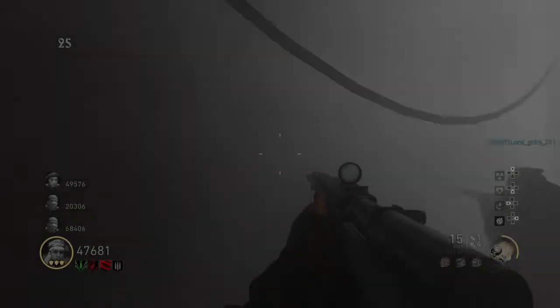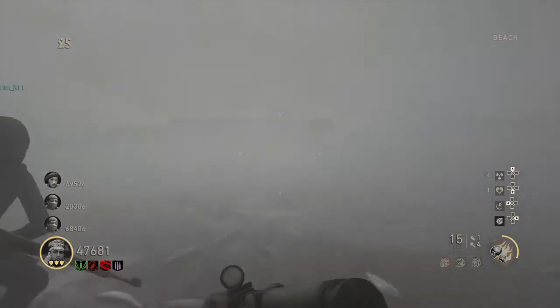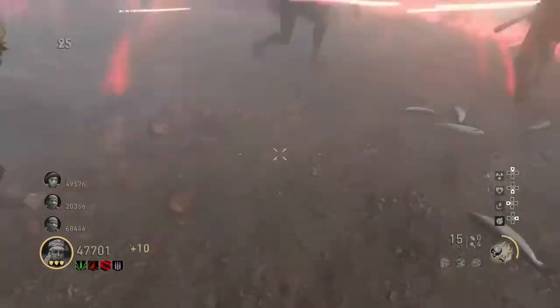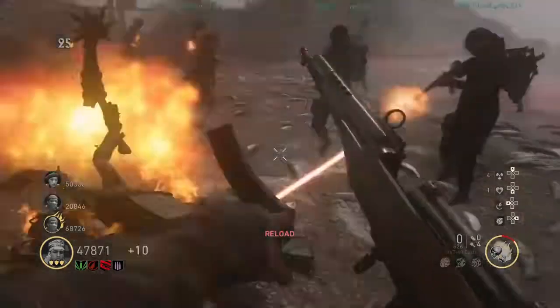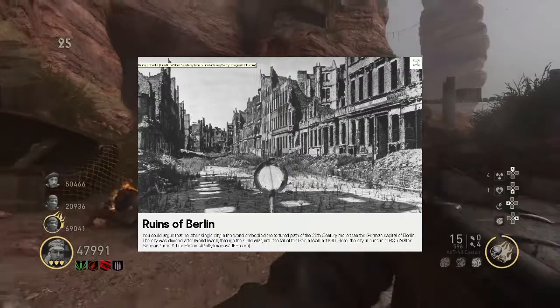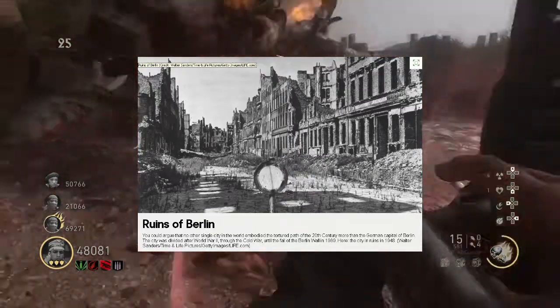A lot of you might already know PS4 has dropped the DLC 3 trophies for Call of Duty World War 2 Nazi Zombies. Within that info we have found that the name of the zombie map will be the Tortured Path. I did a little research and found an article talking about the Tortured Path and they refer to what is called the Ruins of Berlin, which is the destruction during World War 2.